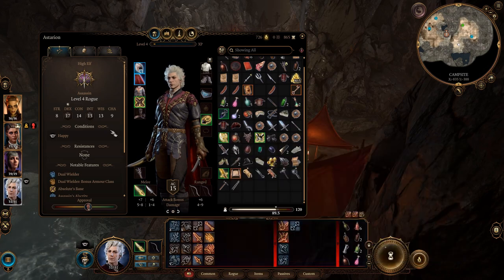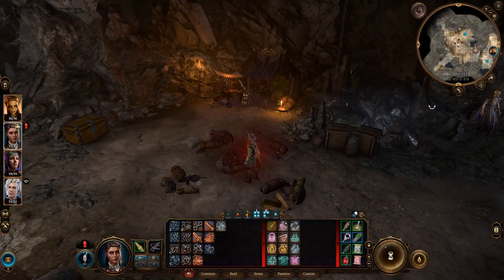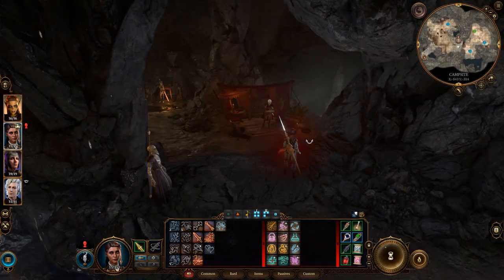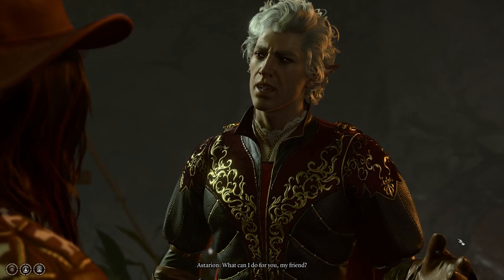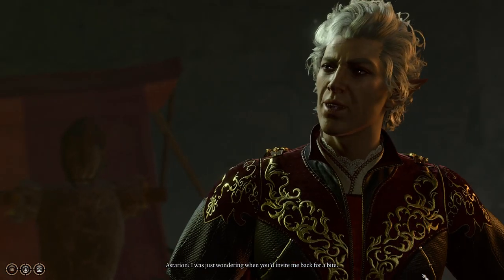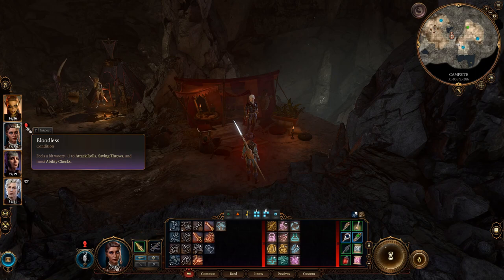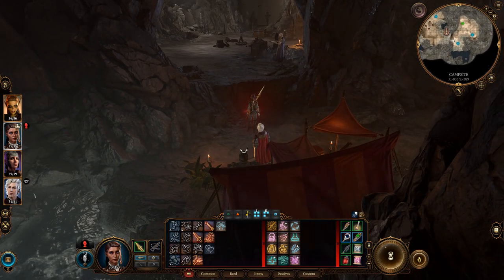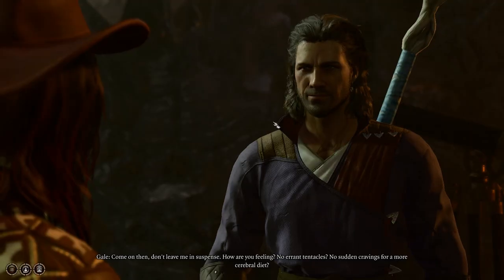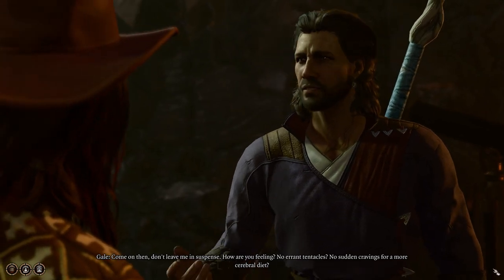I really enjoyed that interaction — thought that was really fun! Does anyone else have anything to say? Does Astarion have anything? 'Just thought of something — there you are, my friend. At your service.' Now that I got a visitor in the night — 'I was just wondering when you'd invite me back for a bite.' I still have Bloodless even though he didn't come to me last night because he had the animal. Does he do it in my sleep? 'Oh my god, don't leave me in suspense — how are you feeling? No tentacles? No sudden cravings for a more cerebral diet?'